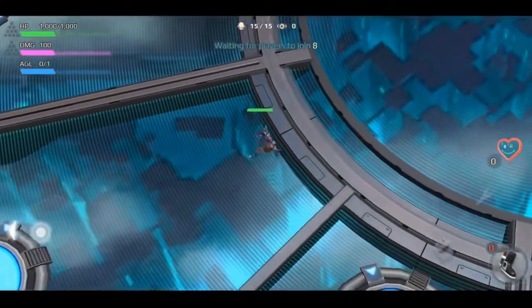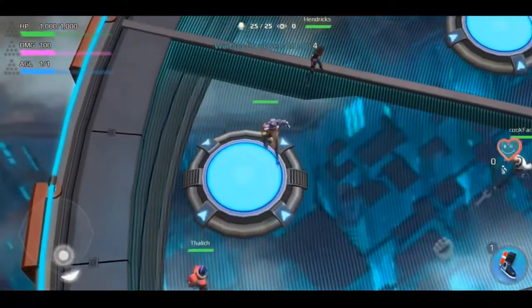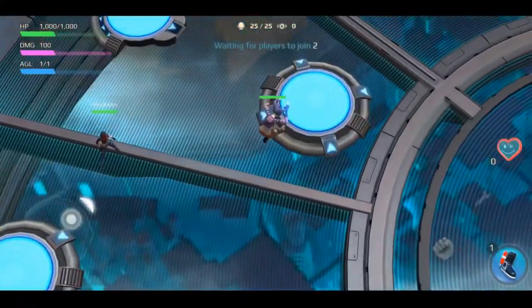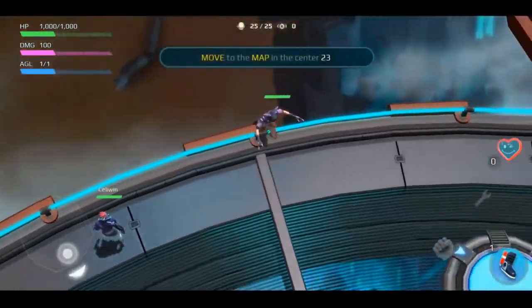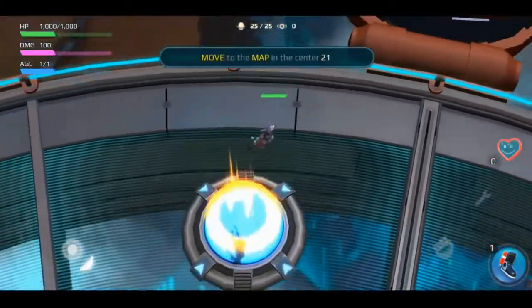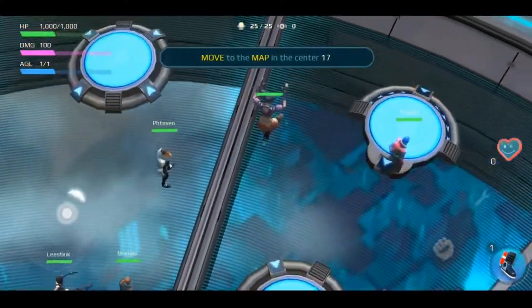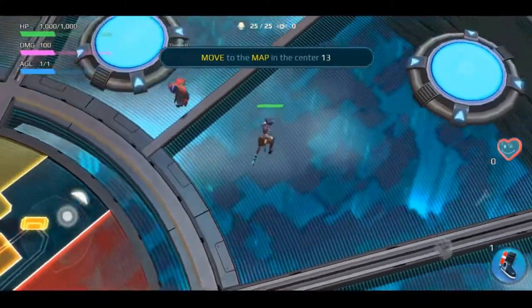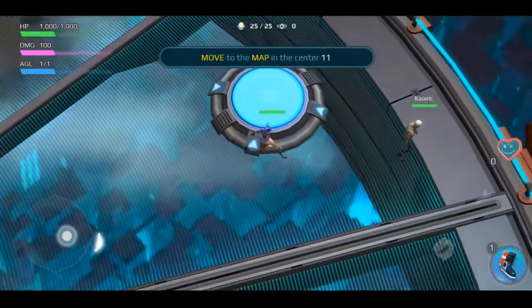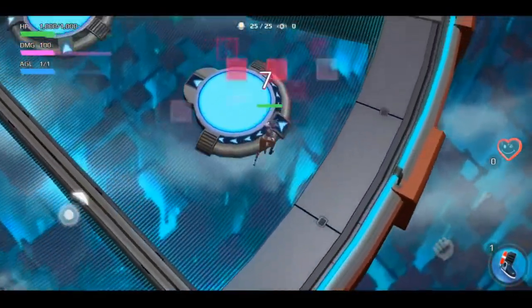Maybe I'll just throw this one to give you guys an idea of what ghost mode is like — we'll see how it goes. I'll do some jump pads while we're in the lobby. Play around until it gets down to the final seconds, then figure out where we're going to go.